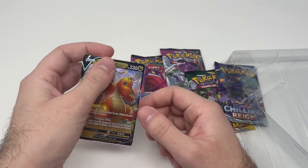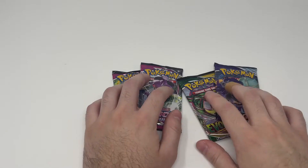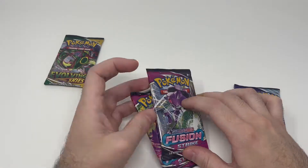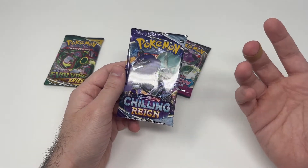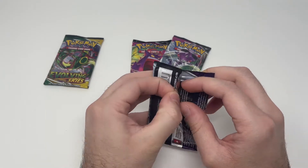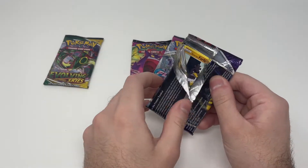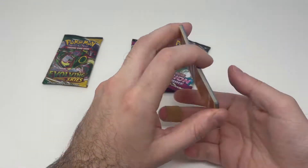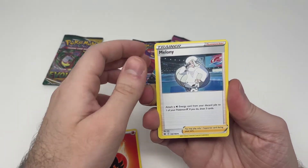We haven't had that many good pulls from any of the Walmart packs so far. I can't remember if I showed the code card but here it is. As always we'll leave our Evolving Skies for last — hopefully something's good in there. Let's open our Chilling Reign first. I have no idea what's actually in this set. I think there's a trainer gallery in this one, but I haven't looked at the set list. I haven't opened that many Chilling Reign packs, so hopefully something good is inside.